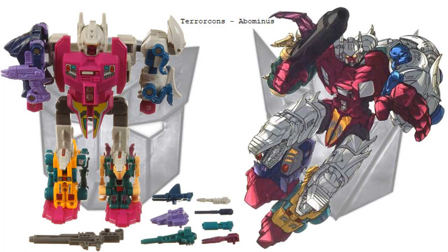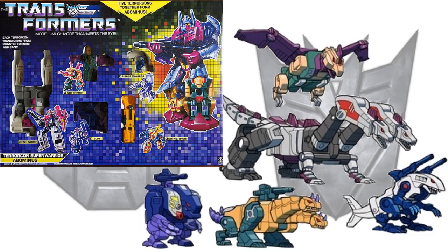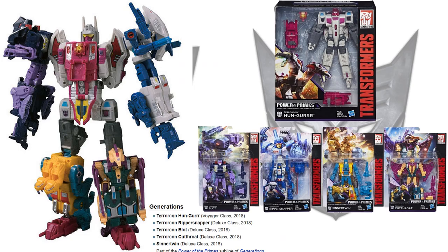Next we had the Terrorcons, who formed Abominus — these crazy mythical creatures. The team consisted of Hun-Grr as the torso, Rippersnapper for the left arm, Blot for the right arm, Cutthroat for the right leg, and Sinnertwin for the left leg. Here it is in box set form. A Generations release came out in 2018 with individually carded figures.